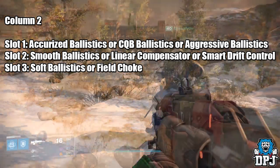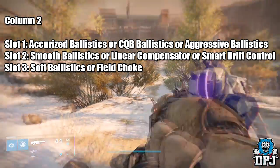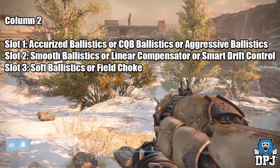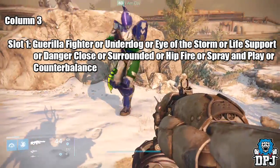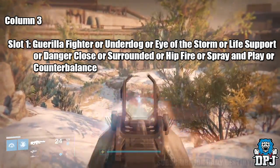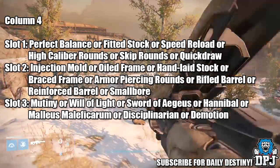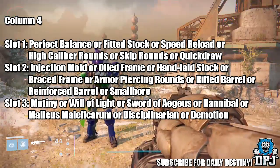In column two, slot one you can have Actualized Ballistics, CQB Ballistics, or Aggressive Ballistics. Slot two: Smooth Ballistics, Linear Compensator, or Smart Drift Control. Slot three: Soft Ballistics or Field Choke. In column three, we can have Guerrilla Fighter, On the Dark Side, Eye of the Storm, Life Support, Danger Close, Surrounded, Hit the Ground, Spray and Play, or Counterbalance.